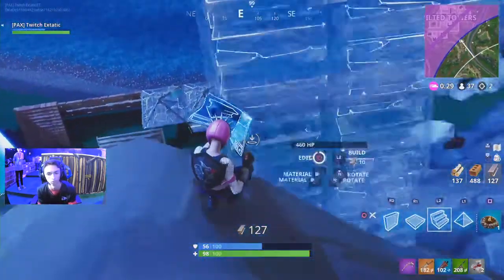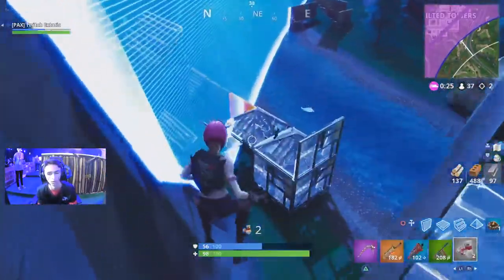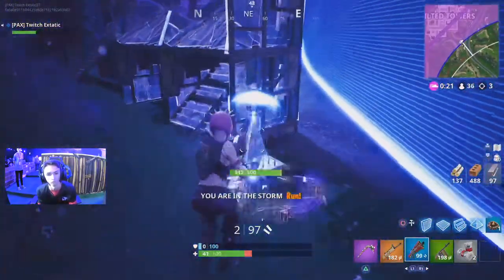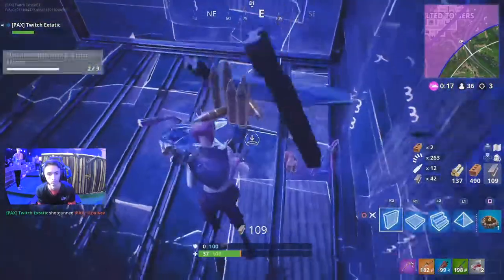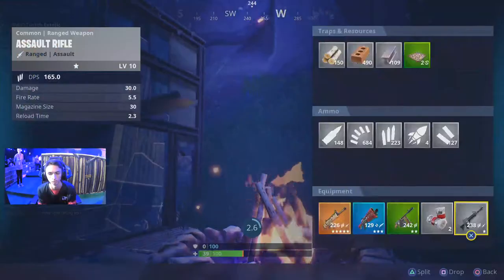He does have a drum gun — you're going to see that thing come out. The blue tac utilized up close. Going for it all — can he get the elim? Yes, he does! Kev goes down. That's a point for Ecstatic. We can actually hear people cheering here at PAX West. If you're here at PAX and you're not watching, I don't know what you're doing.